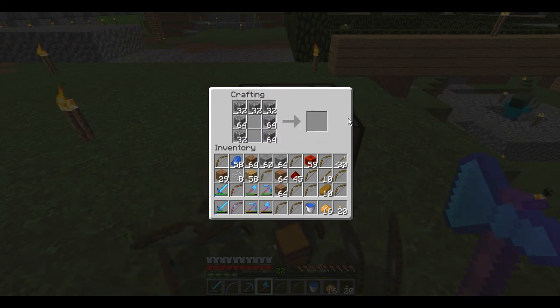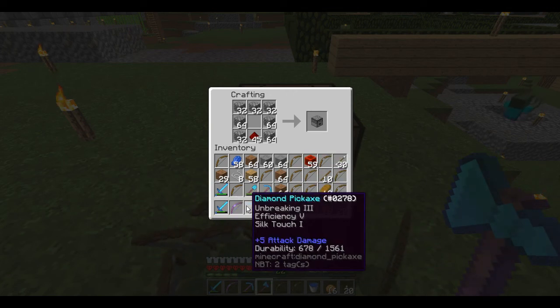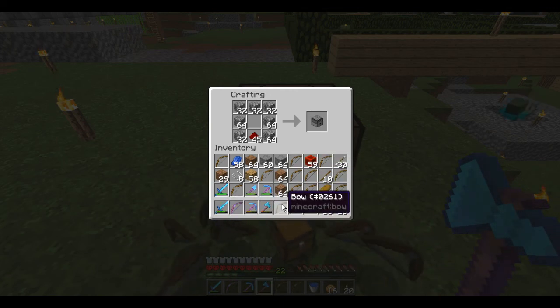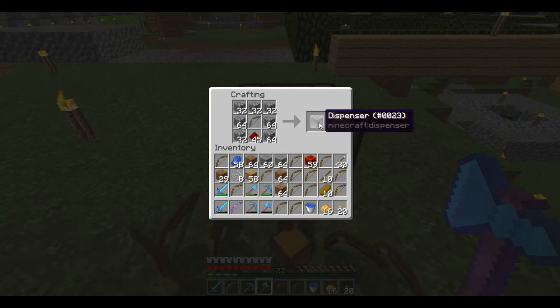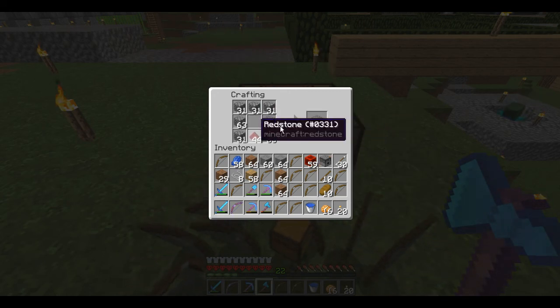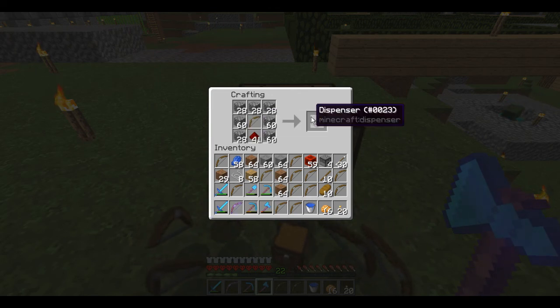32, 32, and then put this here, and then this is 1, 2, 3, 4, 5. So hit Shift 5 up here. I'll take one of these out and put that there. Shift 5. Shift 5 - and this is what I have to do for 40 dispensers.